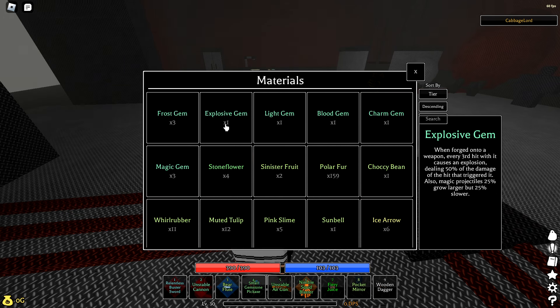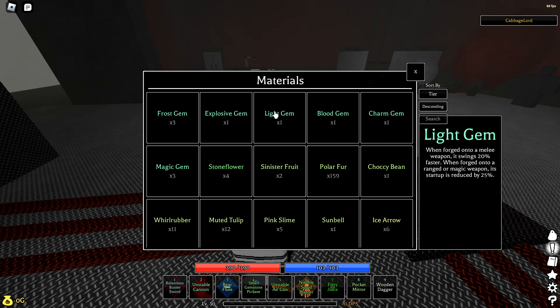Some builds like the anchor build can make the explosion gem work. The light gem is all around a good gem — you can put it on any weapon and it'll make it better because you'll swing faster or your startup will be faster, so light gem is definitely an S-tier gem. Blood gem is also an S-tier gem in my opinion because life steal is so important in this game. You either need a rally ace or some kind of life steal because you need to be constantly healing given how much damage enemies do. The fact that it also increases damage on ranged weapons makes it amazing.